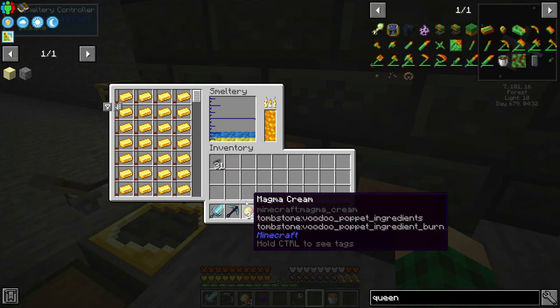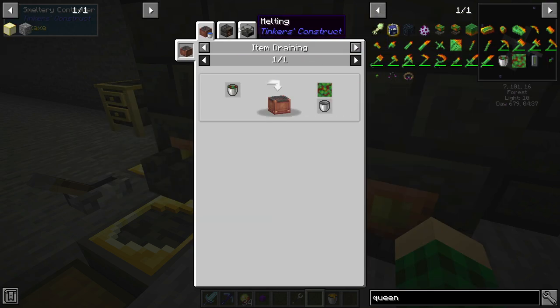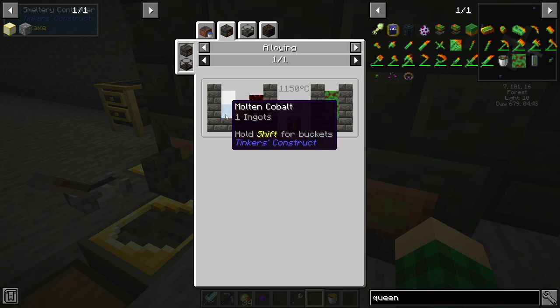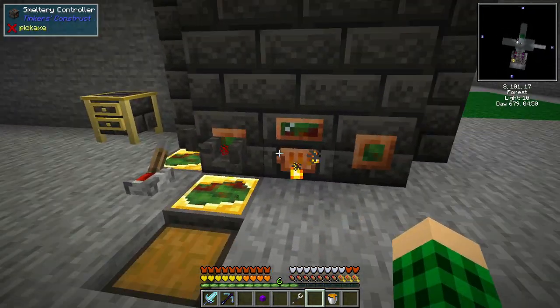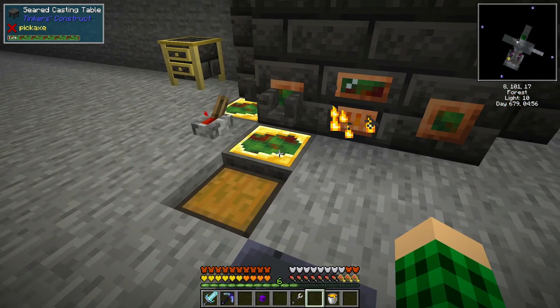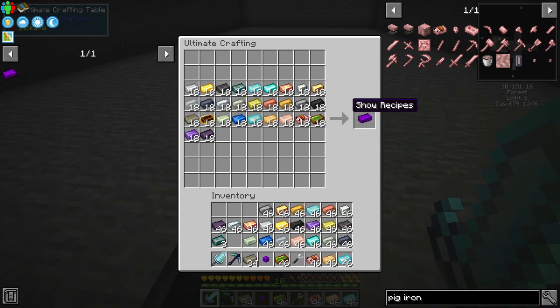So firstly I'm gonna make a little bit of queen slime, which is made with magma cream, molten gold, and molten cobalt. So I put in half a stack of cobalt ore and that is making molten queen slime, and we can just do this and export it via ingot casts. I think I said we needed eight total ingots — we can actually make 18.